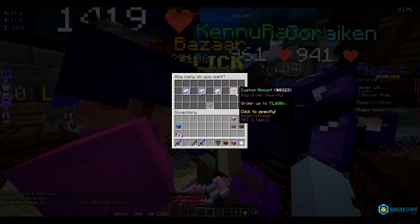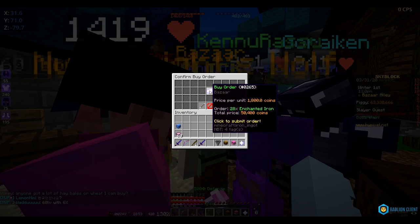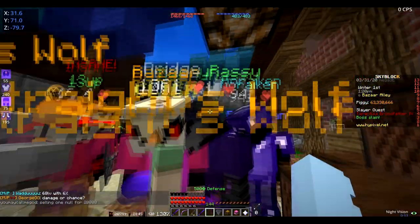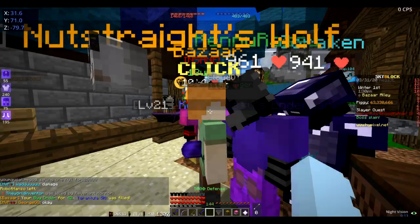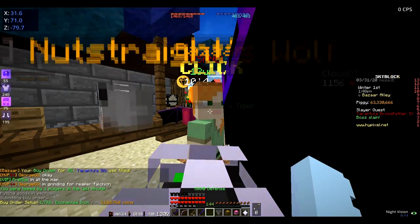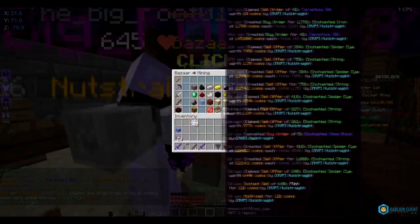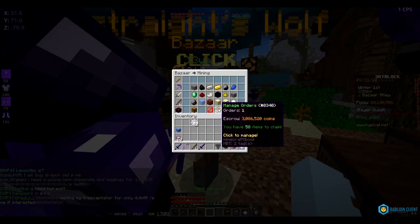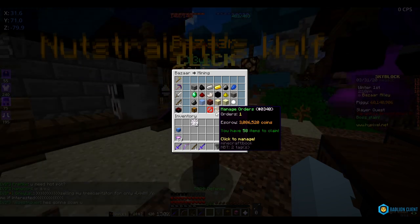Then we're gonna buy iron ingots. I did the math again — I need 1,792 iron ingots. Buying 1,792 iron ingots will cost around 3.1 mil. Hey, the webs already sold — nice! So 6.1 mil for the torrential webs and about 3.1 mil for the iron ingots, totaling around 9.2 mil in costs.